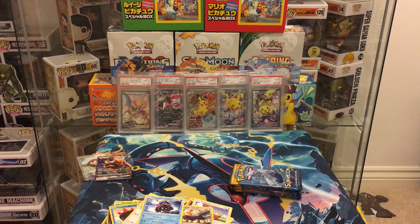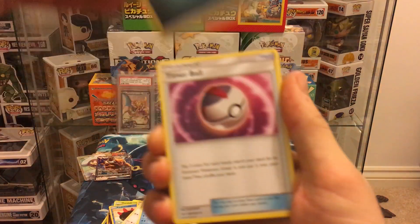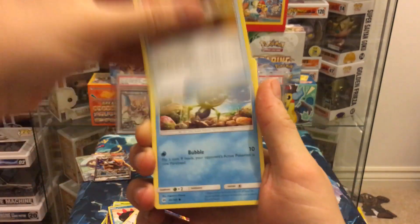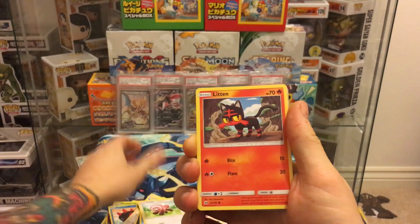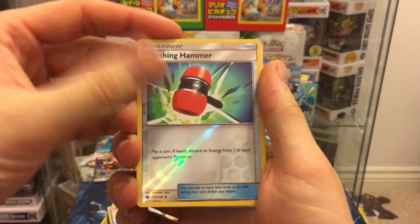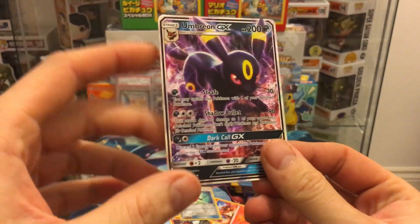Pack twelve: darkness energy, Timer Ball, Boldore, Ultra Ball, Jupiter, Eevee, Stufful, Litten, Torchic, Crushing Hammer reverse, and Umbreon GX — number three! Looks like somebody is making an Umbreon deck.